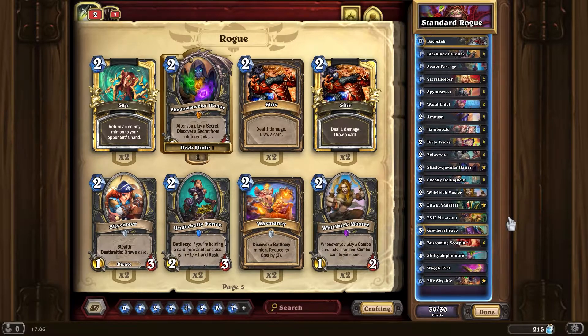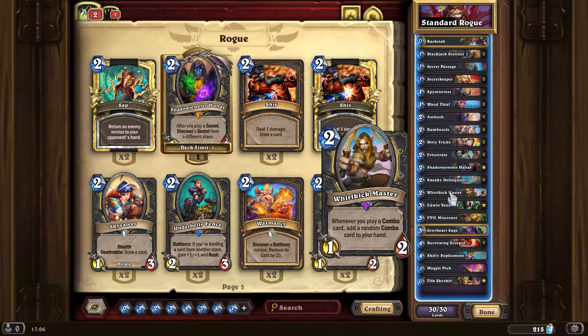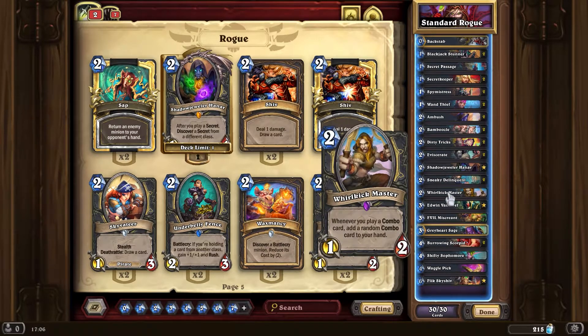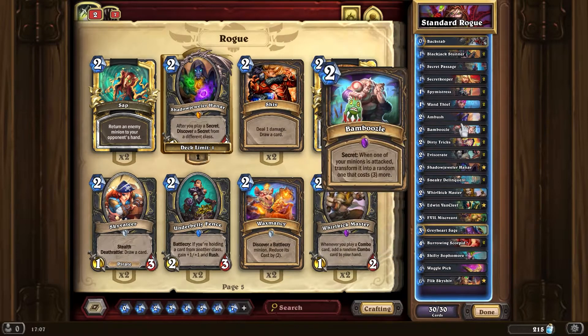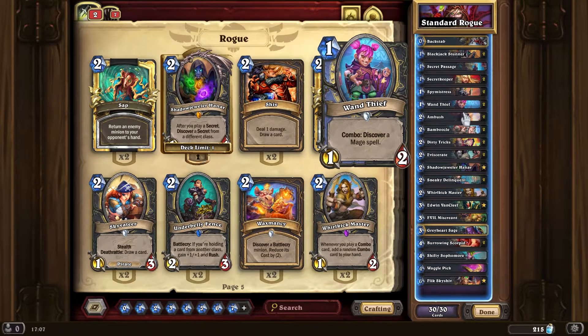A lot of games are really decided like that — it's not even that it goes to the end, it's just okay, you've got eight cards and I've got three. The real power is World Kick Master into Eviscerate — you get a chain where you can play two or three cards from it, constantly generating cards. And think about the real power: World Kick Master into Wand Thief. Three mana, you get two minions on board for a total stat line of two-four, but you get two additional cards added to your hand, and one of them you even get to choose.